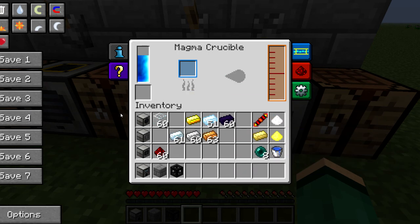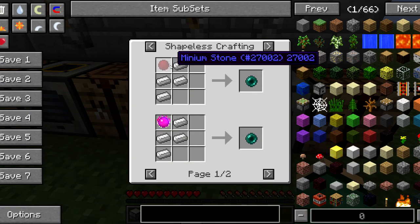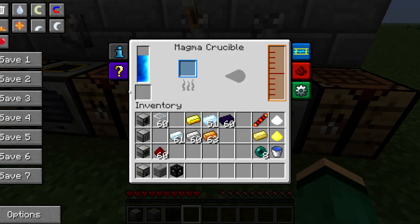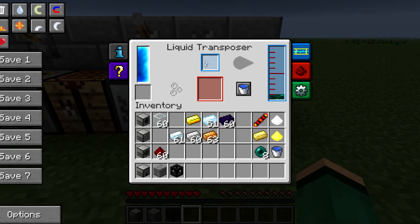If you're trying to make two-way tesseracts you'll need eight enderpearls total, but that's not really a big deal because enderpearls are easy to get. It takes a minium stone plus four iron to craft them, or you can just kill endermen. If you don't have any endermen or you're playing on peaceful, you can always use your minium stone.